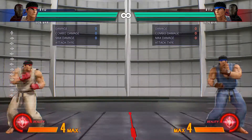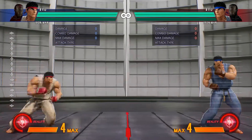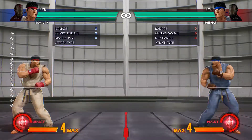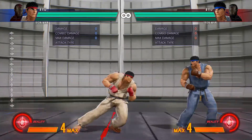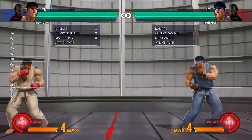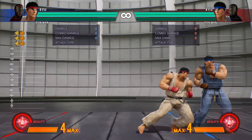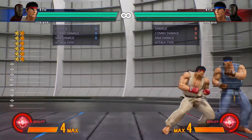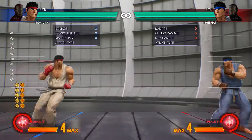You can crouch, you can jump, you can forward dash, you can back dash. Dashing, as you may know, is double tapping forward or double tapping back, or it's assigned by default on the macro two punches. Walking forward, walking backward, and dashing is universal with all characters.